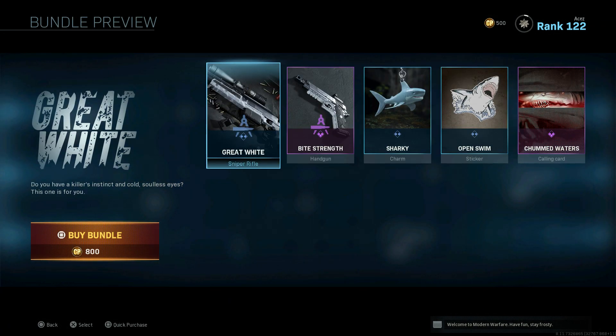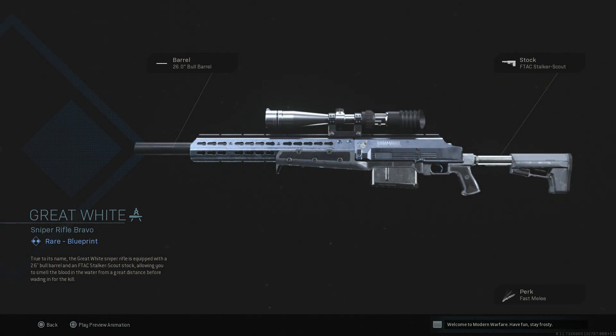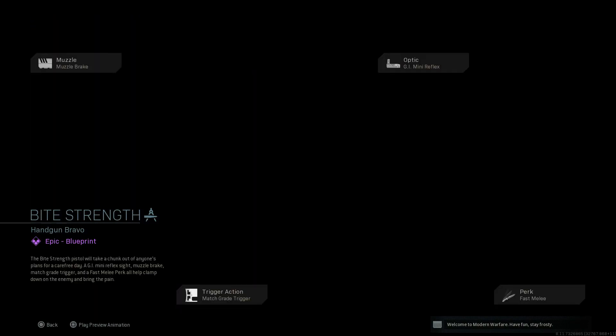Then we have the Great White — I actually do like this one a lot. It's a sniper rifle for the HDR. We got the Bull Barrel and the FTAC Stalker Scout, which I believe increases your ADS. I'm not 100% sure what the stats are on the Bull Barrel, but the design of this weapon is very clean and simple — it looks great.